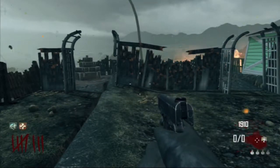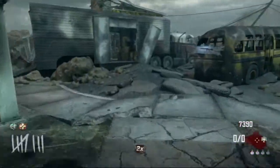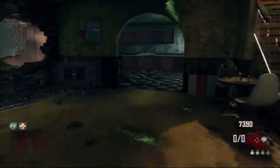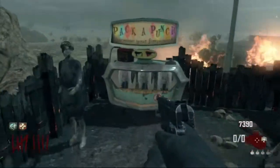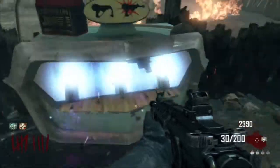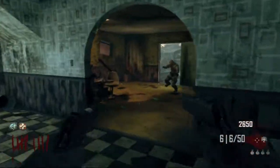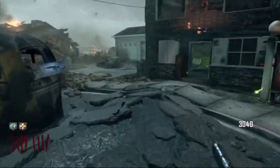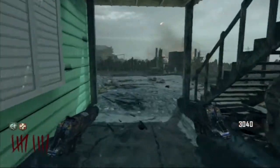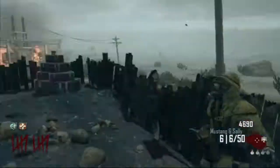Claymores are really powerful - probably effective up to around round 20. After punching them all out this round, I have enough to Pack-a-Punch, so I'm running straight to the machine to upgrade my M1911 to Mustang and Sally. You're probably wondering why I'm opening that door - it's because that area has much more training space. That little guy tried to pin me in but I have Galva Knuckles, so I can punch my way through.